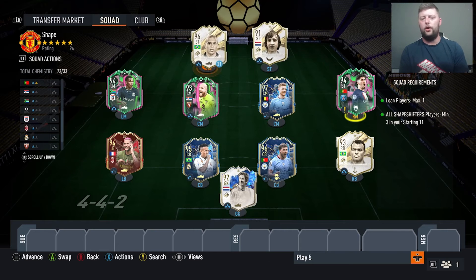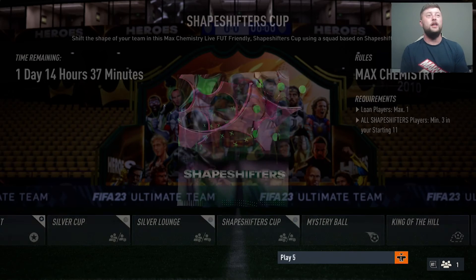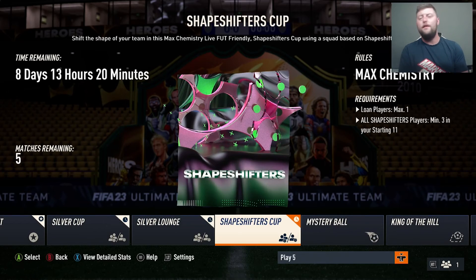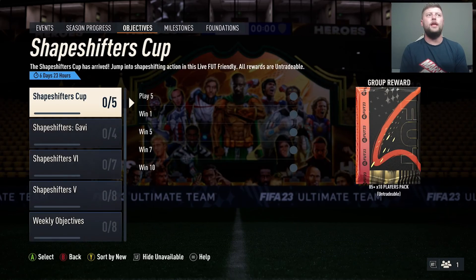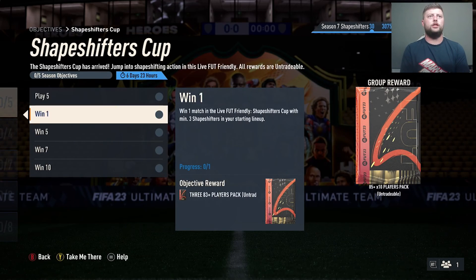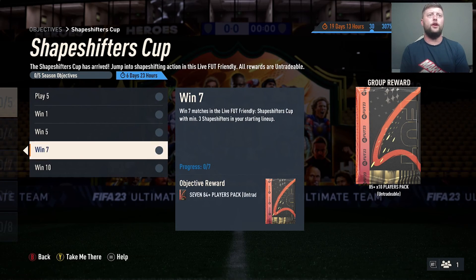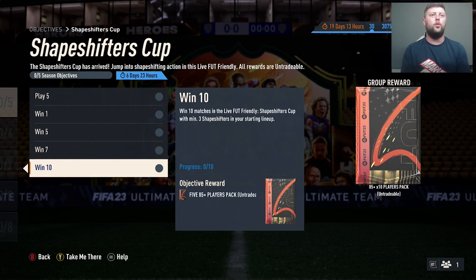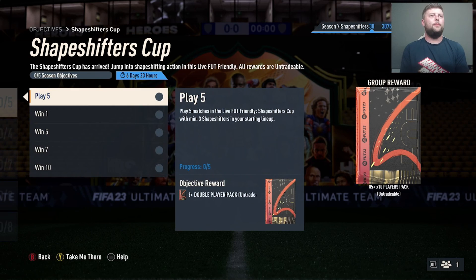So that's my team — R9 sitting up front as my only loan. We'll put the bench in as we go through. Again, chemistry doesn't matter as it is max chemistry, so nothing to worry about. Try to get five matches done every day as early as possible, as you never know what objectives or matches will come out midweek, especially on the run up to Futties. They may do something different, so get it done as quick as possible and see if you can pack that Shapeshifter. Let me know down below what you think, make sure you like and subscribe, and I'll catch you all for the next one. Peace.